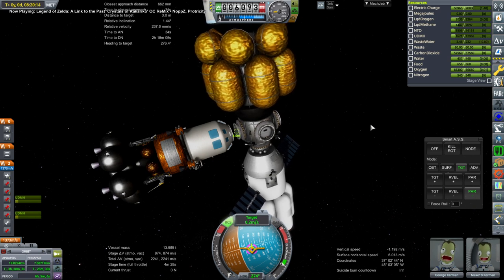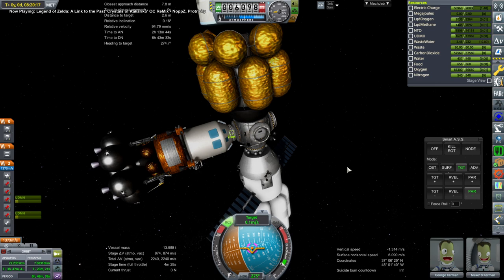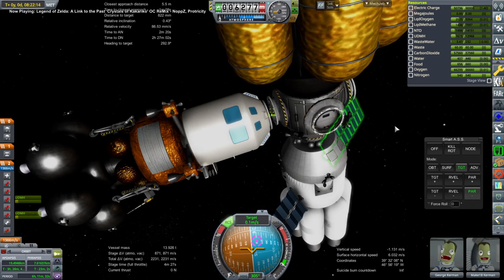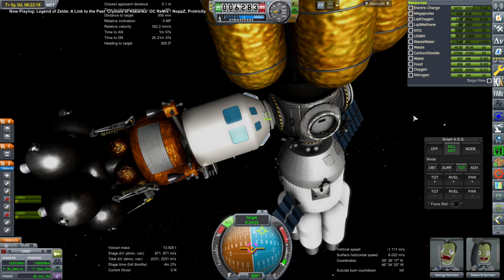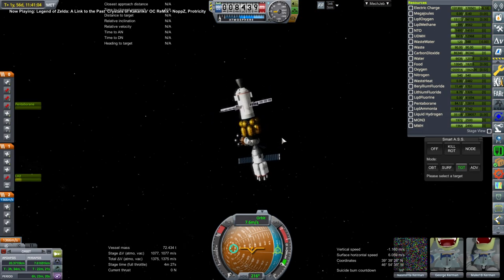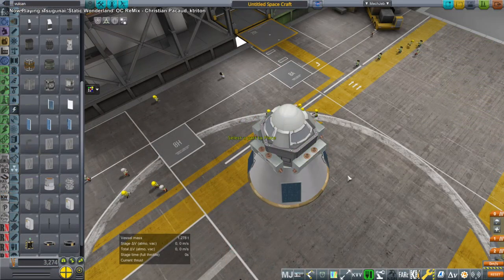Here we go with docking, but the first attempt did not work, even though it looked pretty good. We had to back up and try again. Something about Phobos makes these things really unwilling to connect. But ultimately that one did, and we are good. So next up, we have a Venus window.